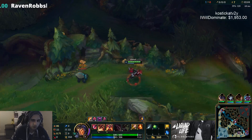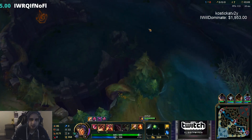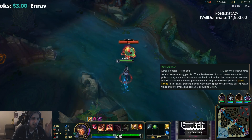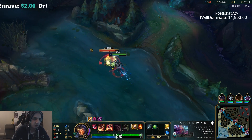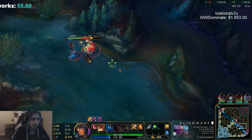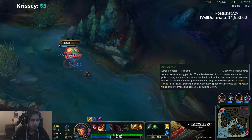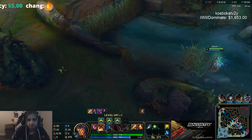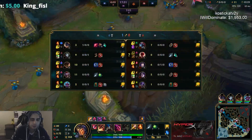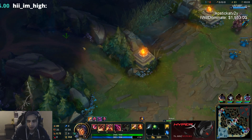That was a really successful camp. You only need two of the medium ones and one of the large ones to get level three off this. You want to kite the crab back and forth into your box because that gives you the highest amount of damage on it. He started top side, so I'm going to walk to my own top side and check my blue buff to see if it's there.